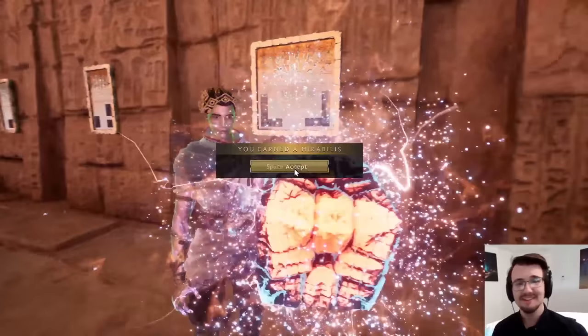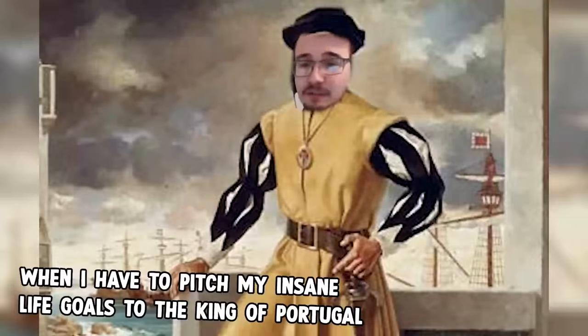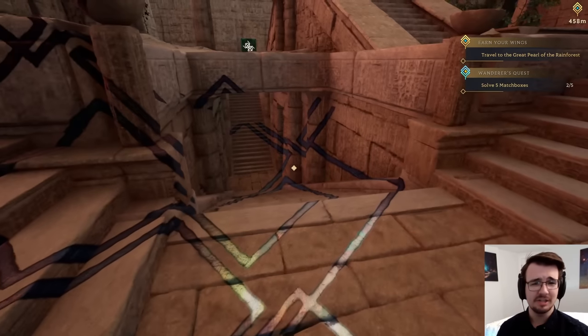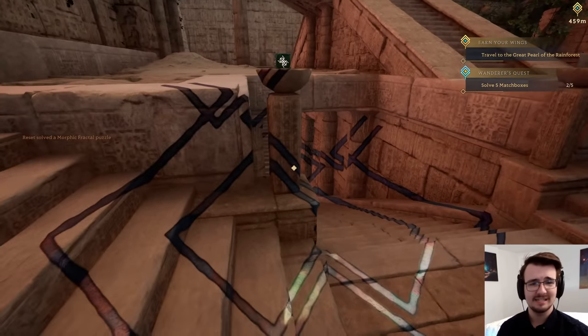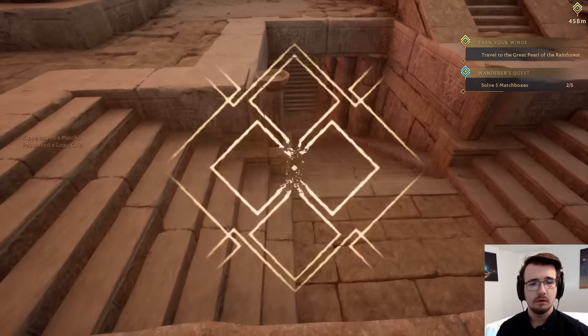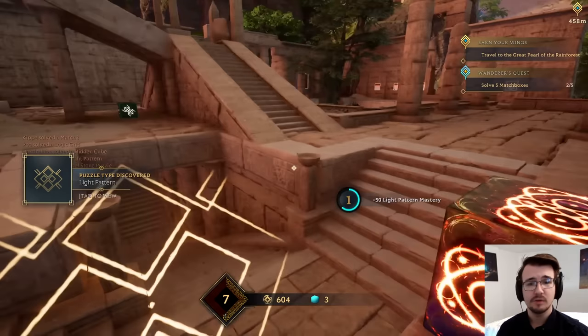Did I level up? A Mirabilis — and what this does, it unlocks more islands because this world is massive. I want to unlock more of it. Oh, this is curious. What kind of weird perspective messery is this? How do you line up — stand maybe up here? A light pattern. New kind of puzzle. More of these cubes.